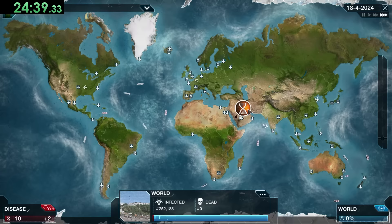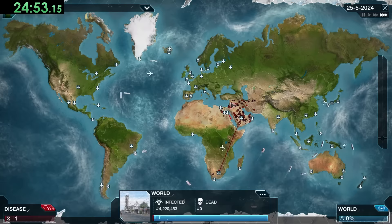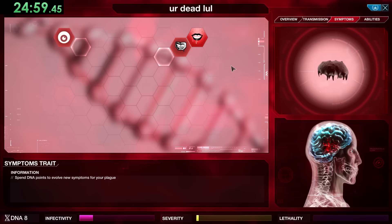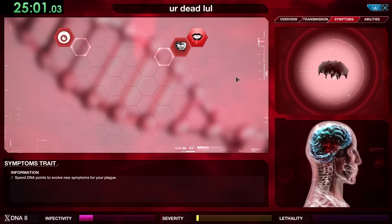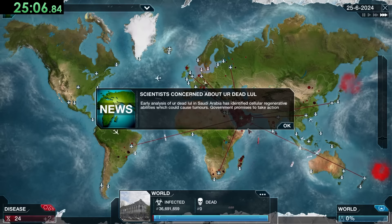We need a little more DNA and then we can get Segmented Genome. Here's where things are really going to start picking up. We're not really worried about getting too many more symptoms — we're more worried about just spreading. Our zombies can already do that on their own, so we're going to wait until the world has about 75% of the cure done, because once we get that one symptom they won't be able to do anything.